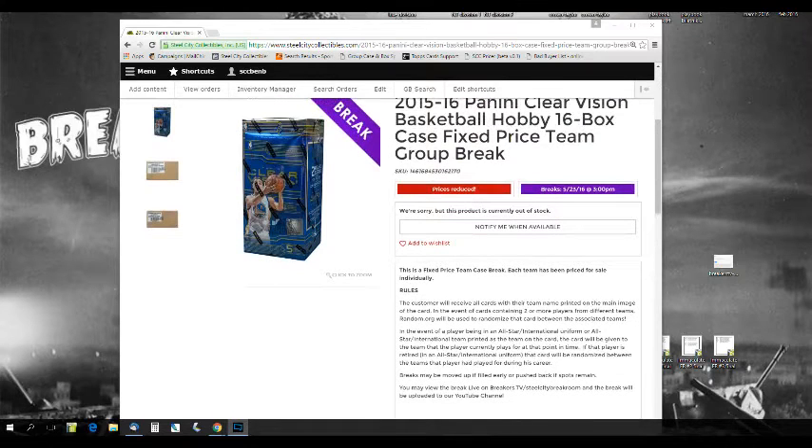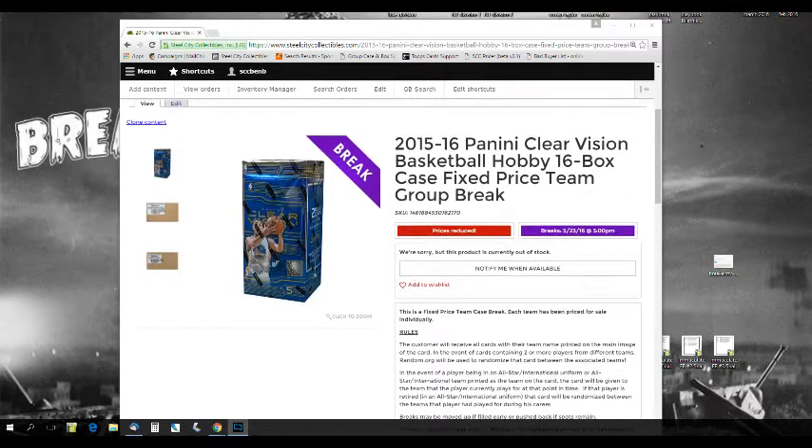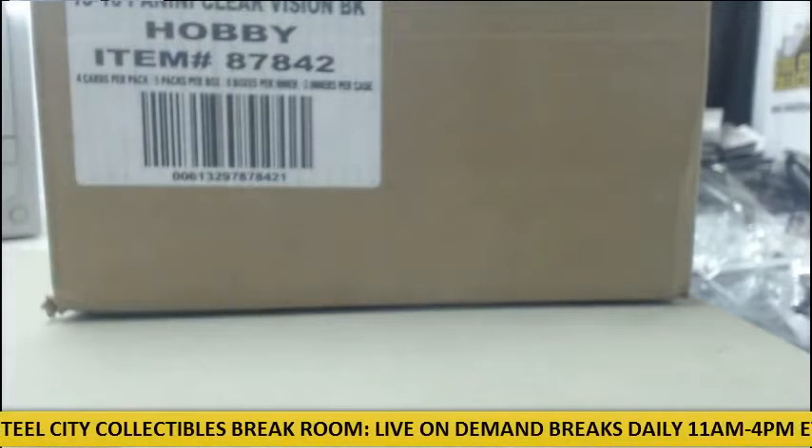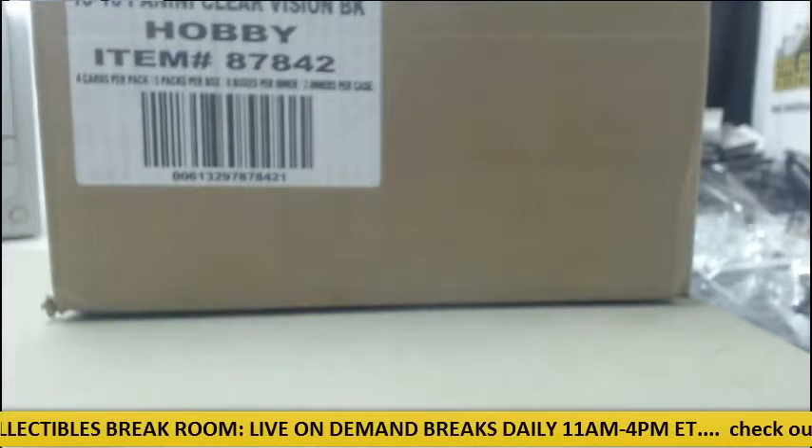So you know the drill — if anybody is in an All-Star or International uniform, it goes to their current team. If they're retired, it gets randomized between all the teams they've played for during their career. Pretty standard for this break — not giving anything away, just randomizing cards.